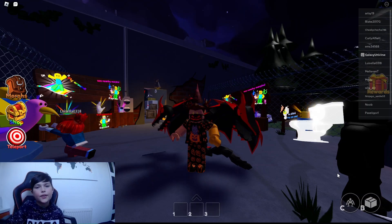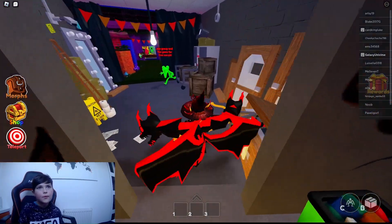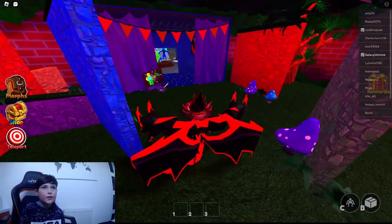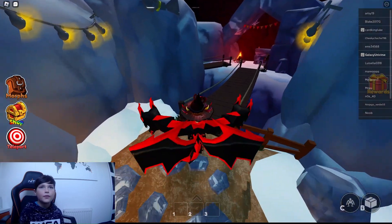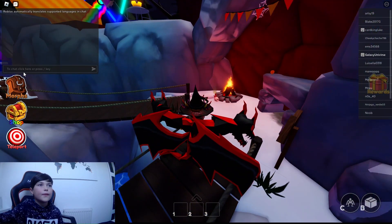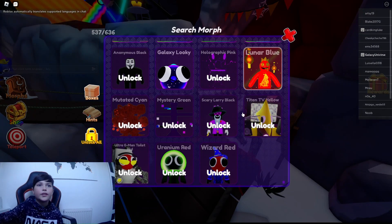Hey guys and welcome back to another galaxy video. Today I'm going to be finding one impossible morph and two mysterious morphs. So to start off I'm going to be finding one of the mysterious morphs that you guys probably haven't found. It's actually quite hard to get. If I go into morphs I'll show you it - it's Ultra Jayman Toilet Red. That's the one we're going to be finding.